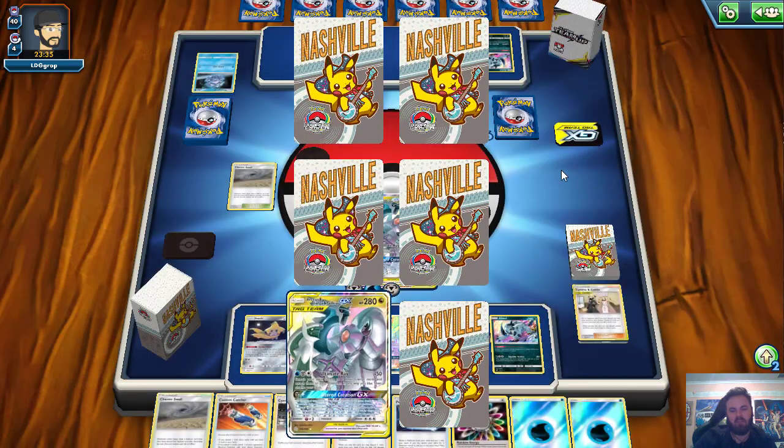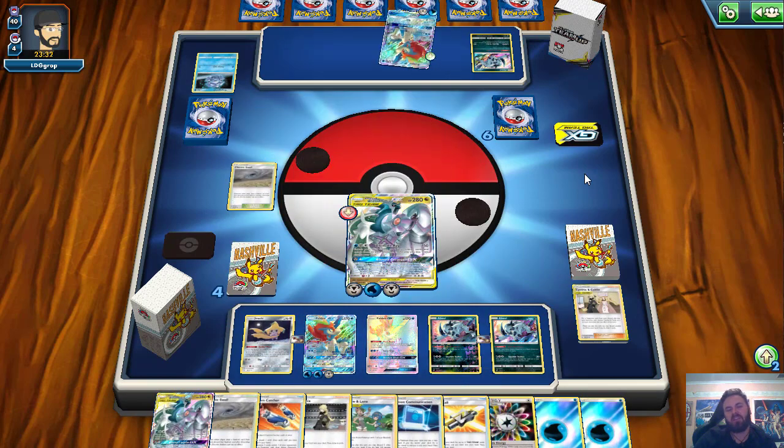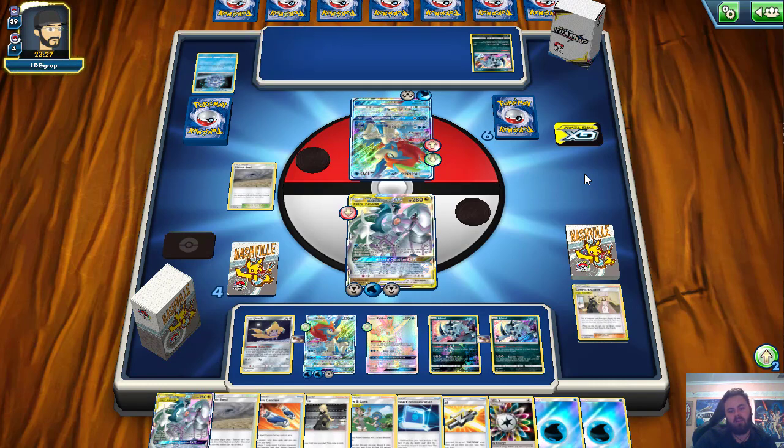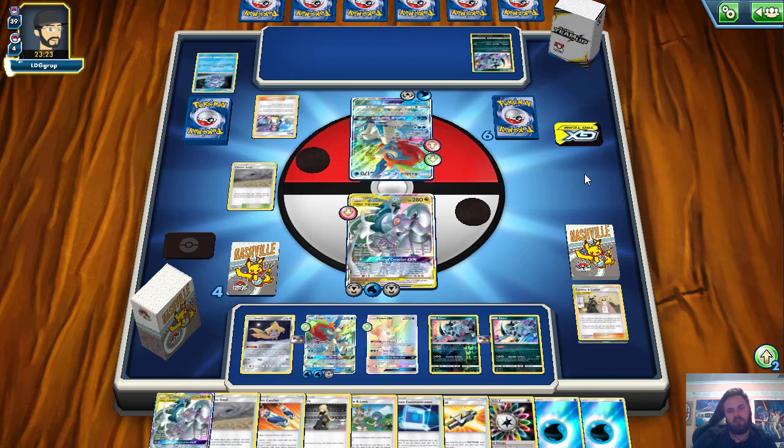Get a hefty bit of damage off and charge up one of our Keldeos. We have Mallow and Lana in hand, so we can deal with Keldeo's Sonic Edge with absolute ease. Then our own Keldeo can start laying the smack down to their Keldeo. We pick up two free prizes. A Custom Catcher off these prizes would be great, but that's no big deal. We may see the Rosa play from our opponent — there is the Rosa. I assume Rosa into Counter Gain, Mimikyu, and a Fairy energy. We're about to find out if my opponent is going to choose that ploy.